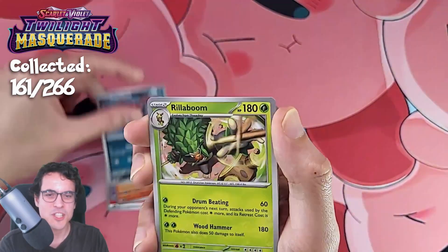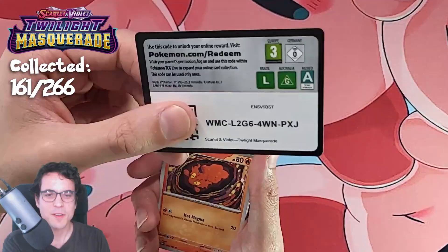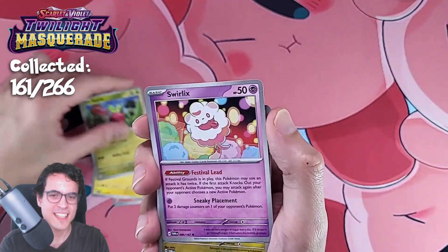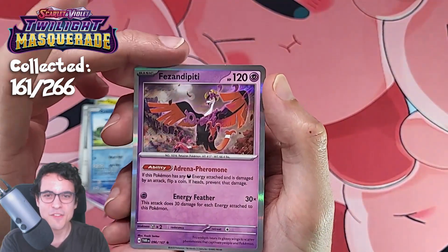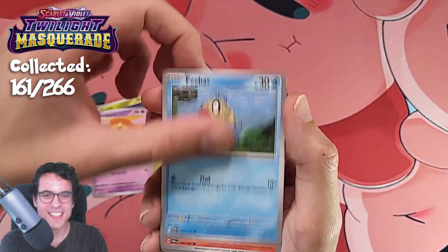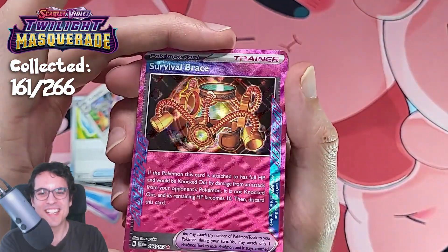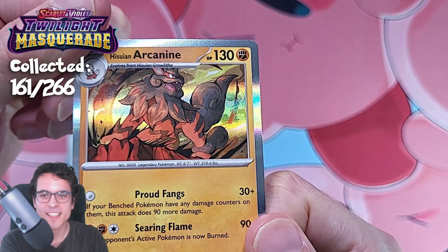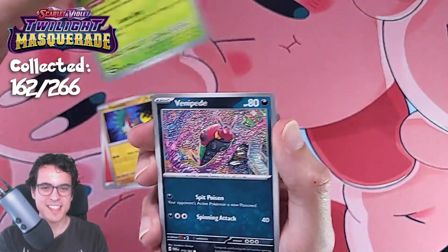Rillaboom, Handheld Fan, Morepeko, Farfetch'd, Sandslash — just an Infernape. It's one of my favorite holos but we've pulled that quite a bit now. We still got a few more packs left, a few more chances to pull some cool stuff. Phezandipiti again. Next pack — Sandygast, Phoebus. Oh I love that Wollywack, it's just sleeping, looks so cute. Another A-spec: Survival Brace. Very interesting — we've been getting a lot of A-spec cards. And there's the Arcanine; it looks awesome, I love this holo. We've been getting a lot of A-spec cards, more than I expected — I think it's been three already in this episode, certainly more than what we were getting in Temporal Forces.